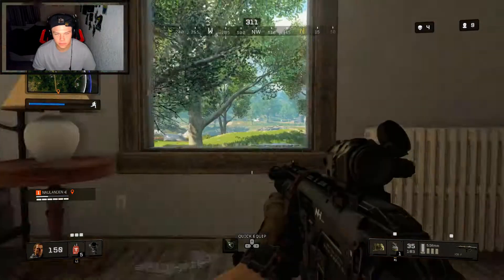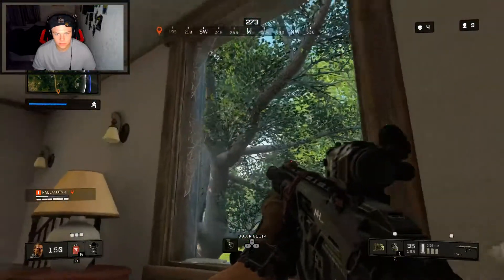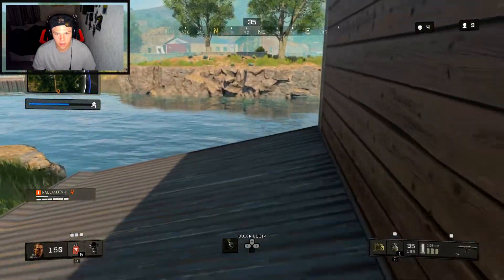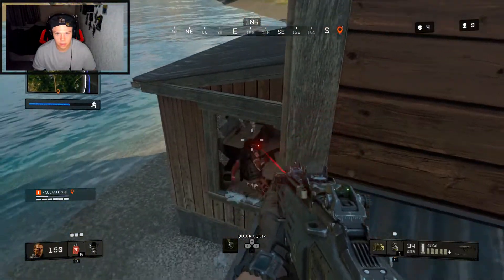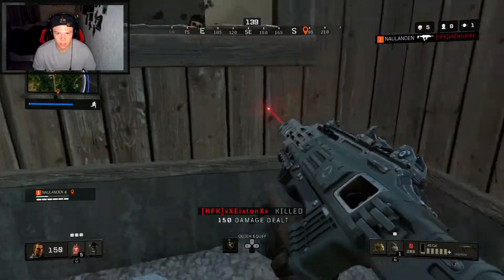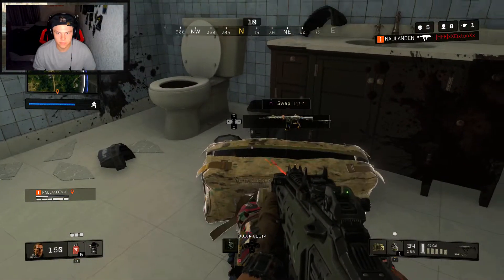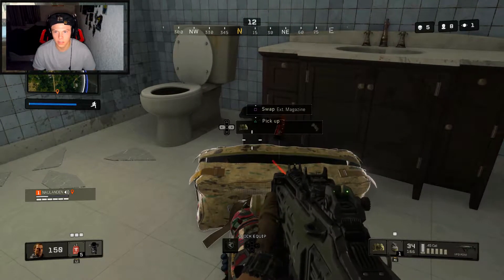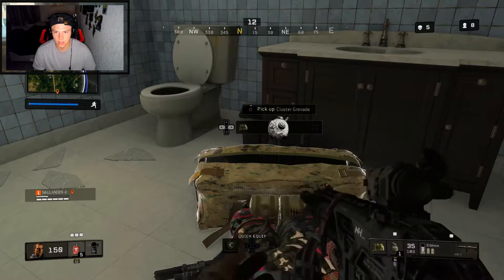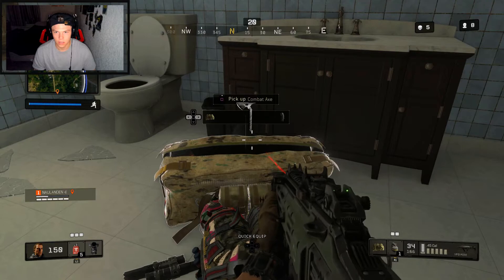This guy has to see me. There's a guy near me — supply drop inbound. Got him! Let's see what he has — med kit, stippling magazine, nine-bang.